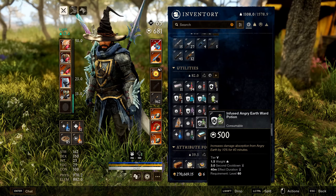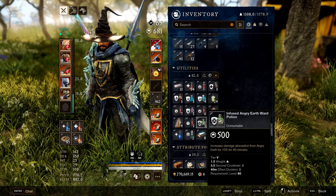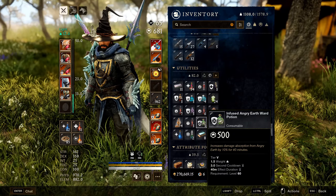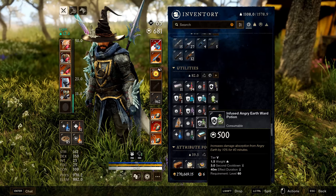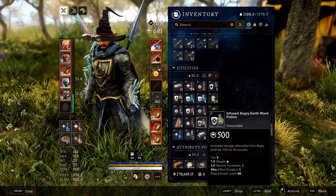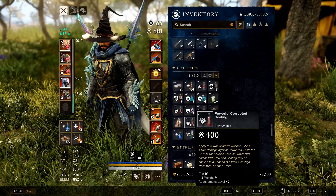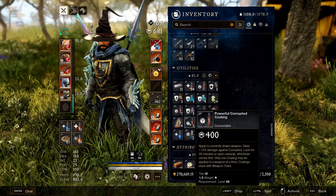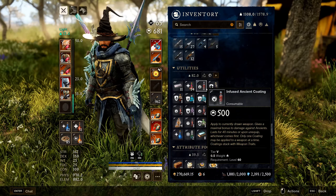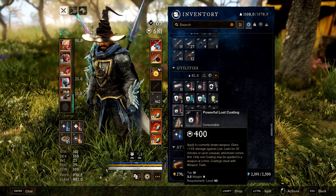Ward Potions increase your damage absorption from a specific enemy type (Angry Earth, Lost, Corrupted) by 10%. Lower tiers are cheaper but still effective. Coating potions increase your damage against a specific enemy type by 13% — use the correct one for the enemy type you're fighting. Tier 3s or 4s are fine and cheaper.